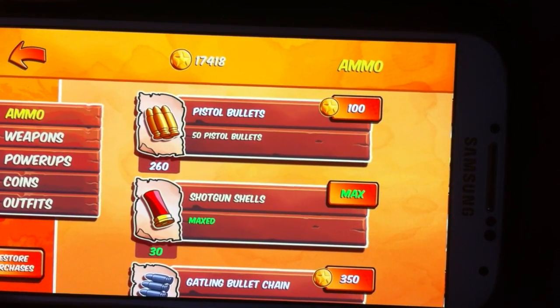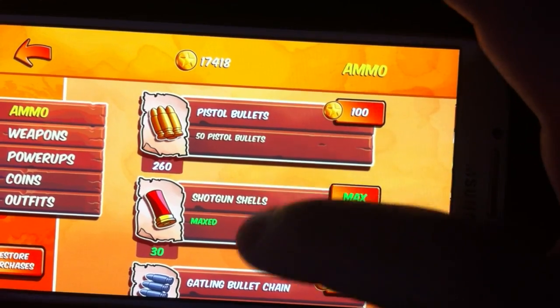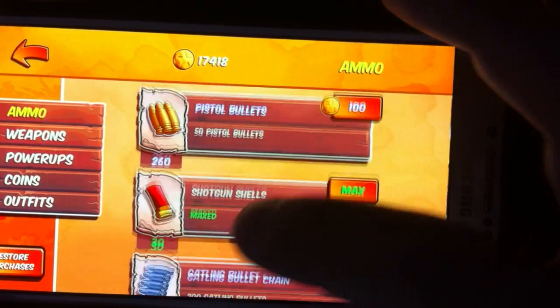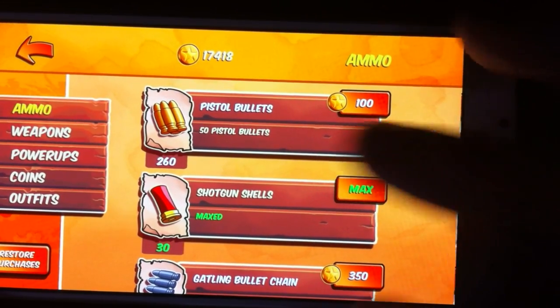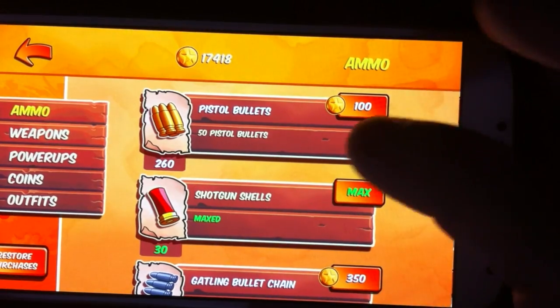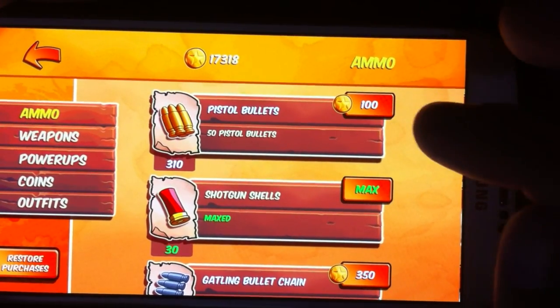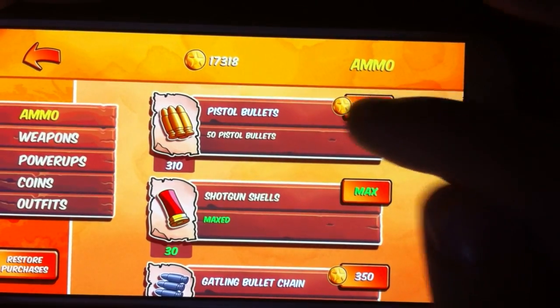In the store you have a selection of ammo: standard pistol ammo, shotgun, machine gun, arrows, and the fish gun. When buying ammo, make sure you don't overbuy because there is a limit. For example, I have 260 and the max is around 350, so if I buy now I'll lose 10 ammo — but I have so much money I don't really care, so I'll buy it.